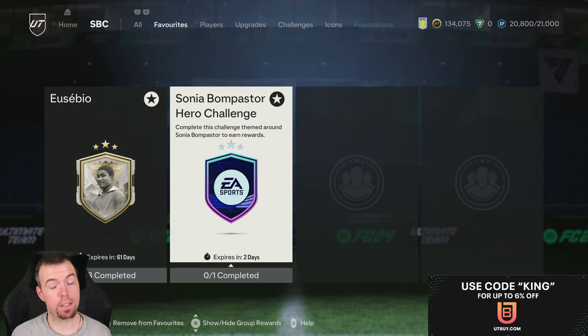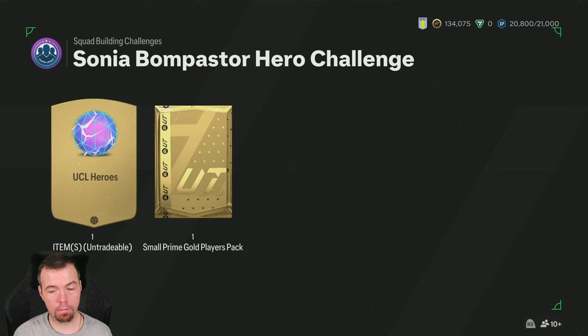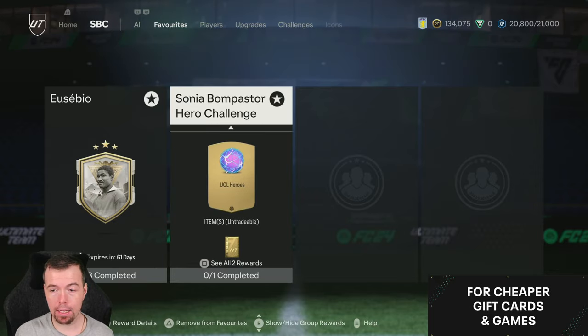Yo guys, what's good — I'm King Flipper here and welcome to another Team of the Group Stage SBC video. Today we have the Sonia Bombastas Hero Challenge, and it gives you a UCL Heroes football if you're interested in that, and a small prime gold players pack which looks tradable.